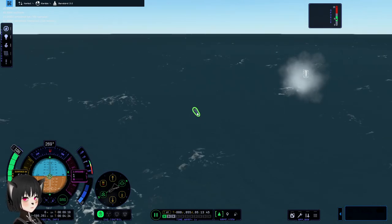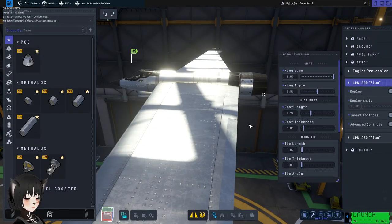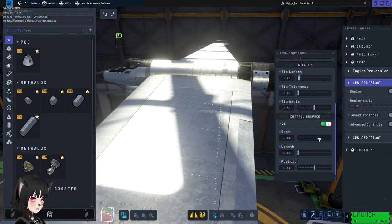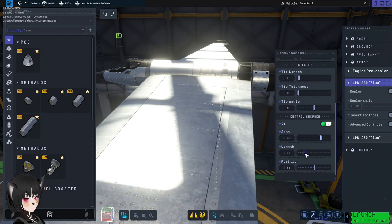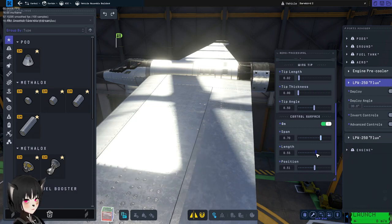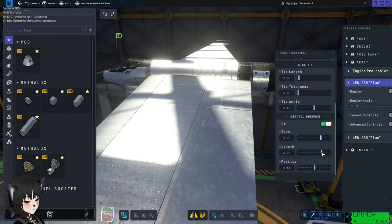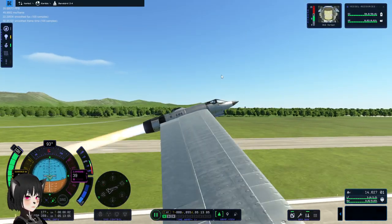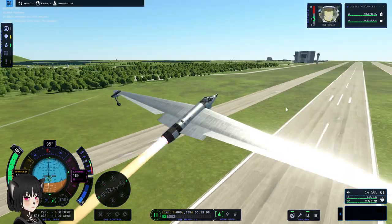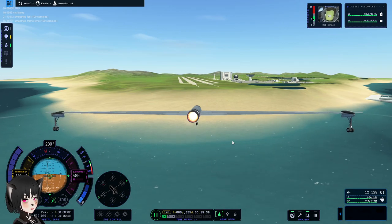You guys didn't see that. That's the mission report, by the way. Before I finish the video, I want you guys to see this - see how I can change the control surface on my wings. Isn't that amazing? I'm gonna make so many great airplanes, or space planes, with this. Look at those much beefier wings. I love these procedural wings.